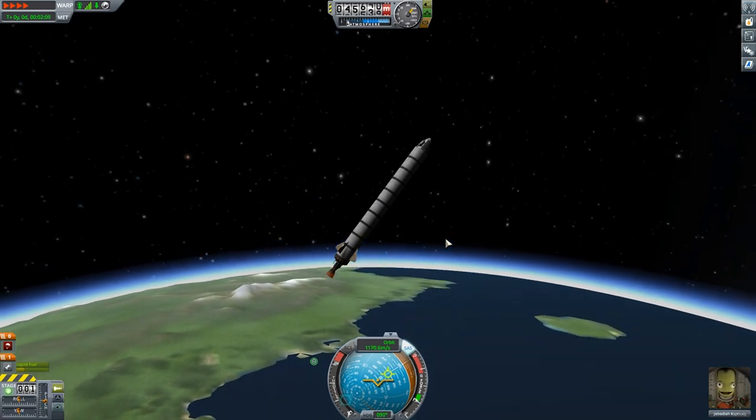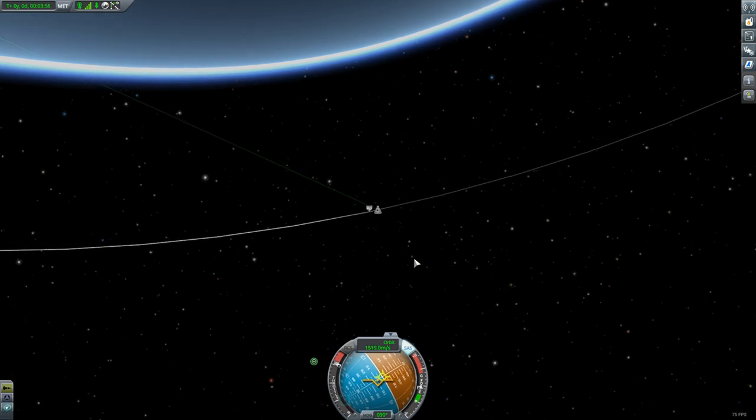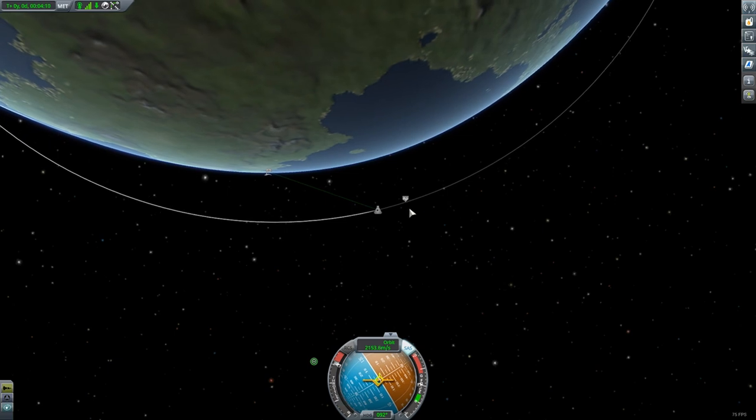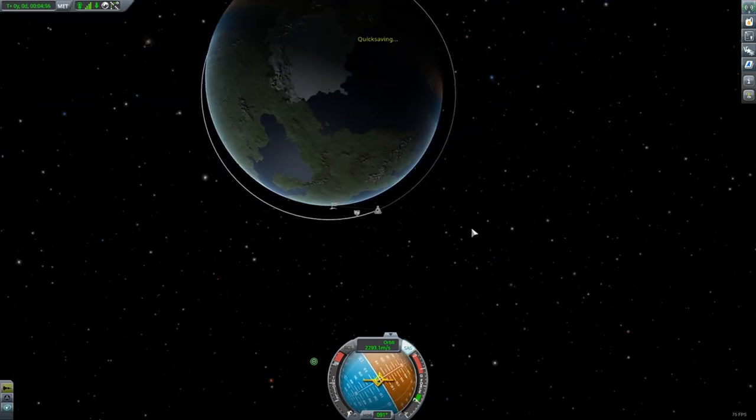Then I coast to the apoapsis and burn near the apoapsis to circularize my orbit. At this point in the game it's been just about five minutes and I have obtained orbit with a low-tech craft — anybody could do this.